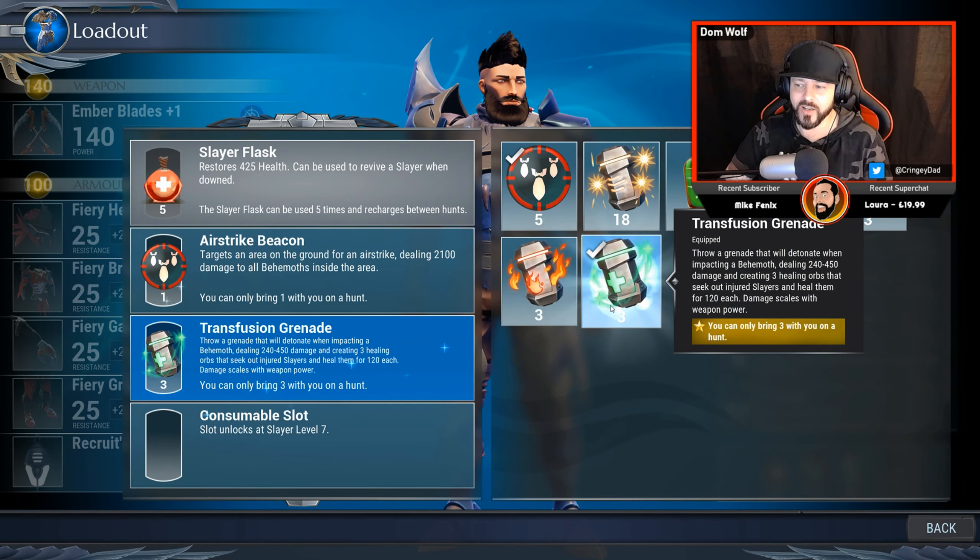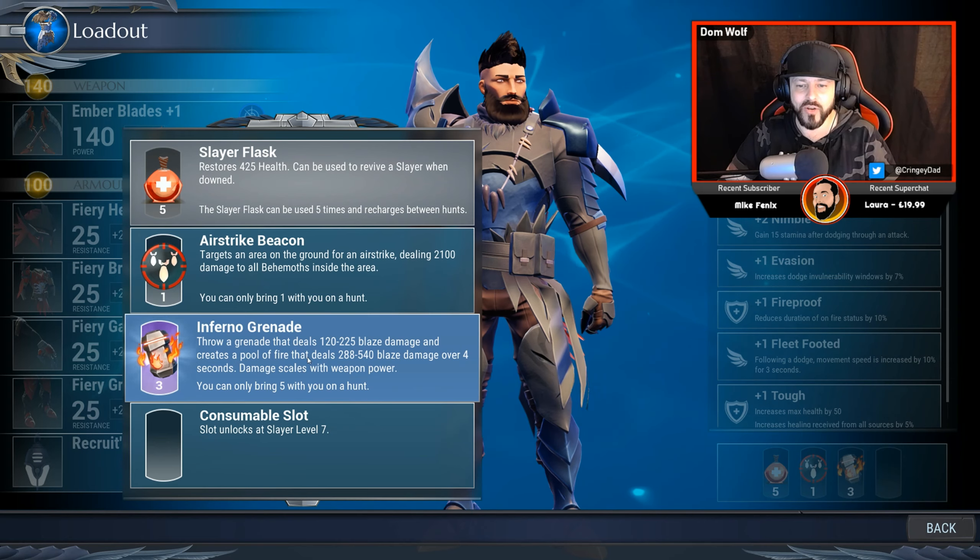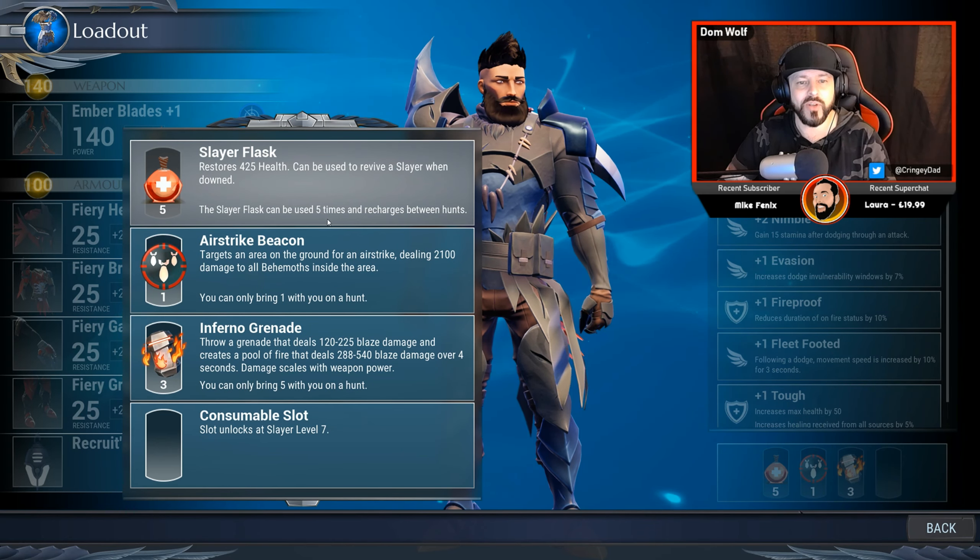Transfusion grenades will also come in handy and help heal your friends when you're in the game if they get low on health. There are some really good things in here — inferno grenades, etc.